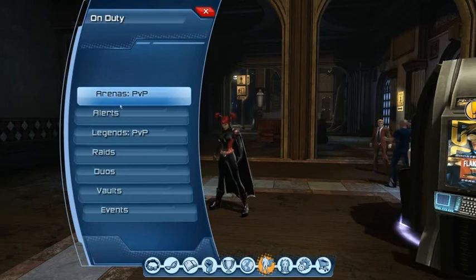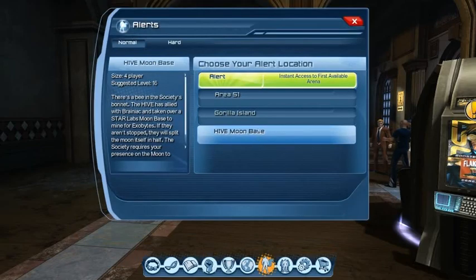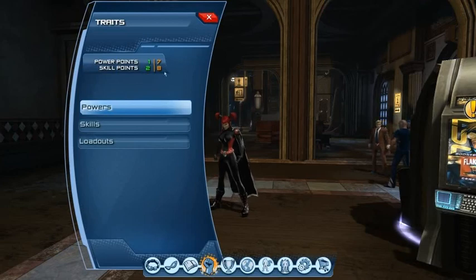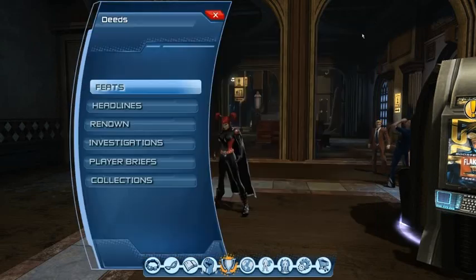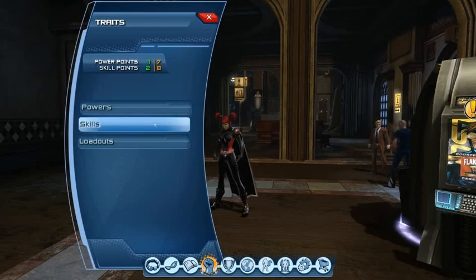Devs, if you're listening, can you put a star beside whatever's new so we don't have to go through each and every menu trying to figure it out? But it looks like it's alerts — I think Guerrilla Island or the Hive Moon Base, one of those definitely wasn't there in the past. Into our traits — we've actually got two skill points and one Power Point. We may well have got them from accomplishments and achievements recently. Each time you get an achievement you get 10 points out of 100, and currently it's 40 out of 100. If you get it to 100 you actually get yourself a free skill point, which is very handy.